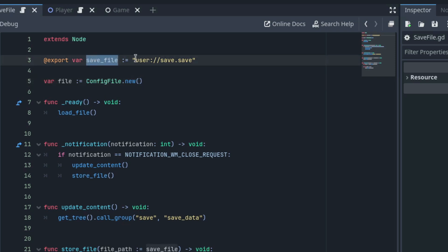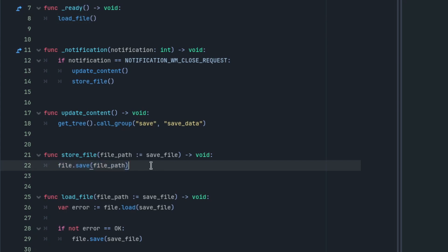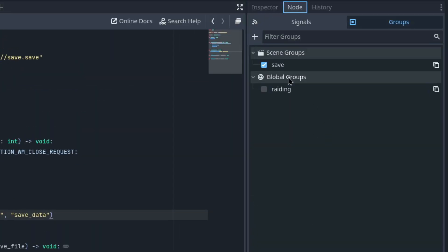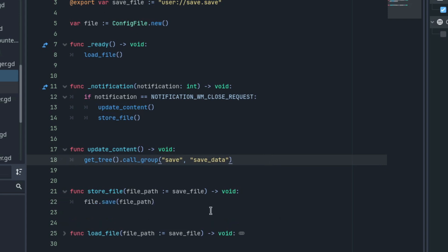The save file is going to point to user://save.save. When this auto load is ready, it loads the file, and it can also store the file — saving it to the player's disk. The key method is update content, which calls every member of the save group and calls the save data method on every component. I add the save load component to that group, so when I call save file dot update content, every object stores its data in the save file, allowing me to persist this file to the player's computer disk.